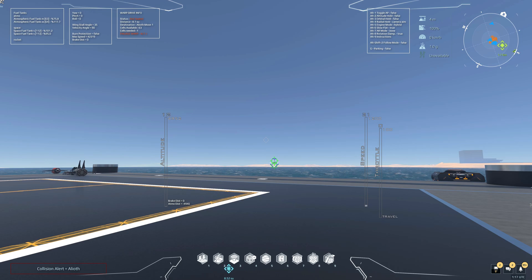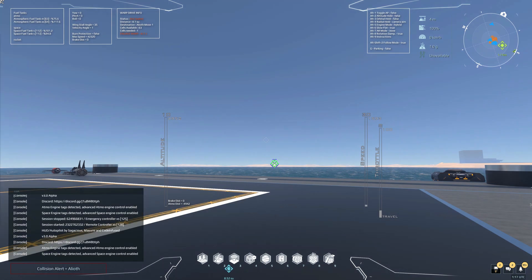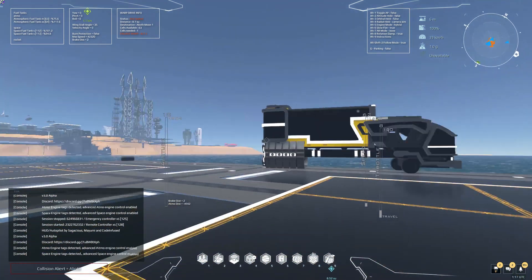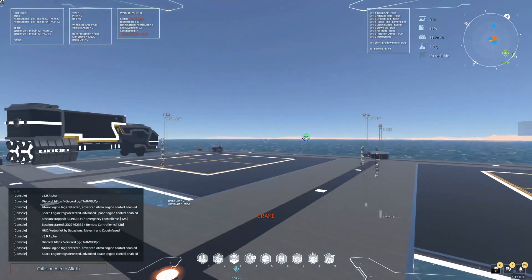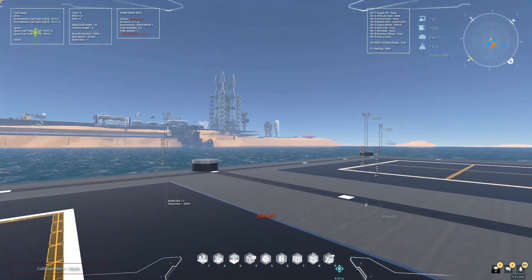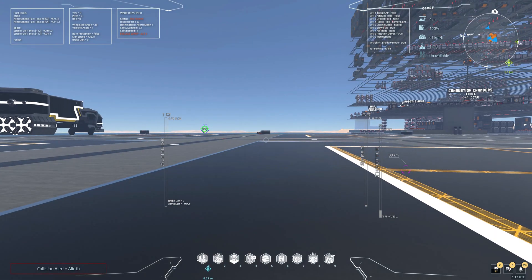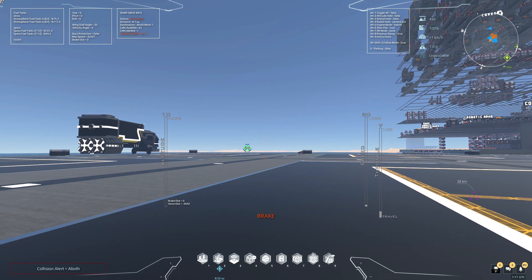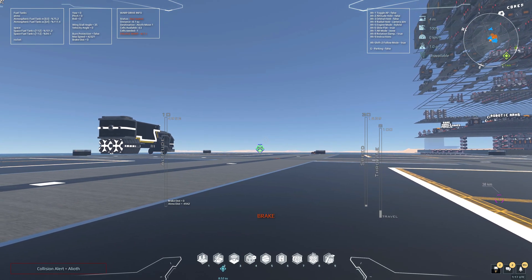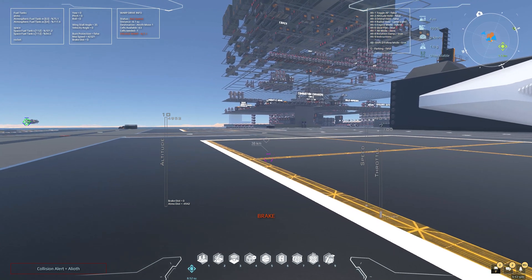We'll come back to engine modes in more detail. Slow flat is a toggle — when you're under 200 kilometers per hour it helps stabilize your ship and hold it horizontally, helping prevent crashing or spinning out. The AR modes show the moons and planets on your screen — we'll demonstrate that in a bit.